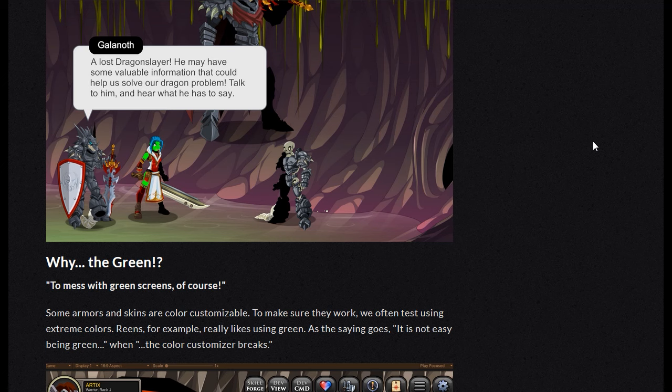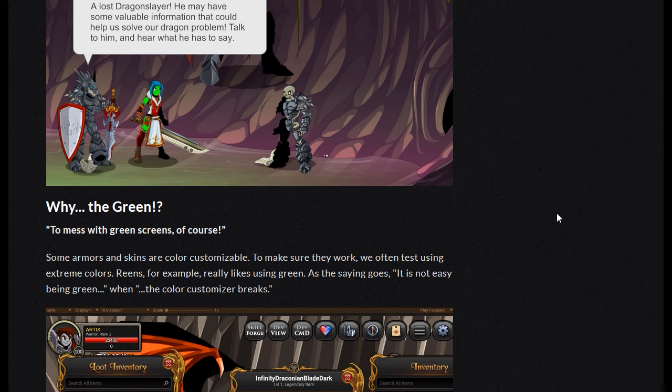A lost dragon slayer — he may have some valuable information that could help us solve our dragon problem. Talk to him and hear what he has to say. You can see in the background Galanoth, all huge in life. That's obviously not supposed to be there. Why the green? Which is referring to her skin, I'm assuming.